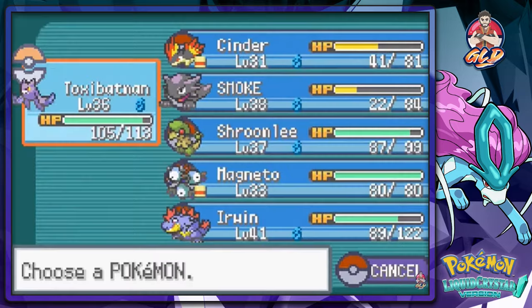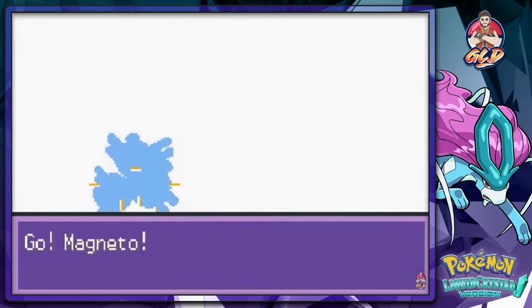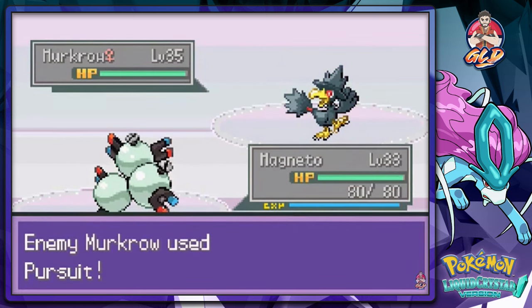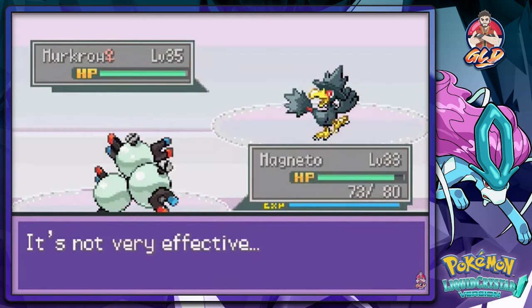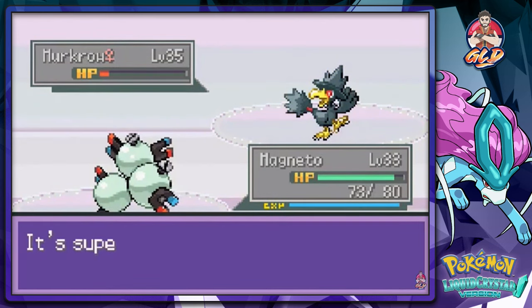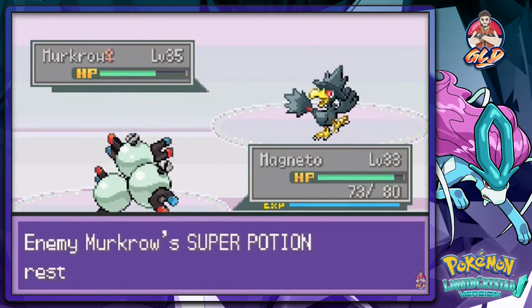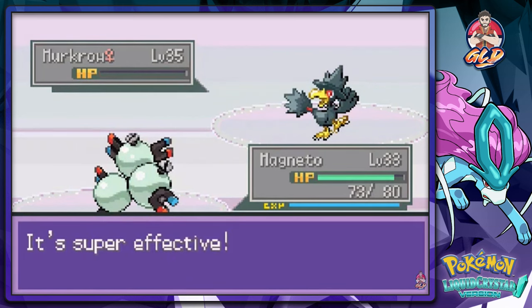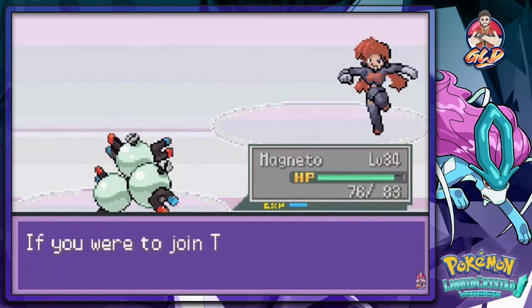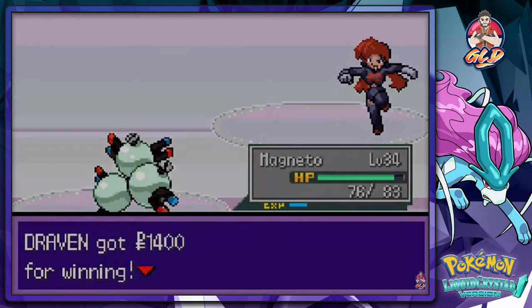He's coming out with a Murkrow, so let's go with Magneto. Magneto is looking all pimping — keeping that pimp hand strong. Spark attack right here. That wasn't very effective — Spark attack again. There we go — another Spark attack. And that is how you do it, defeating the Murkrow. Magneto is close to level 34. We defeated another executive right here.